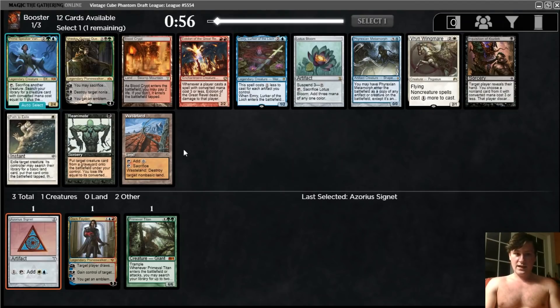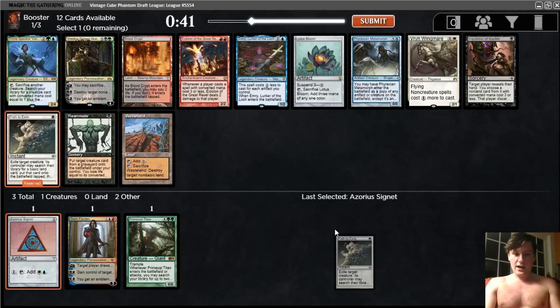There's a Wasteland. It does look like green is not actually that open, so we probably won't be playing this. We could take an Emery. We could take a Path since we do have the Signet here. Yeah, I think I like taking a Path.